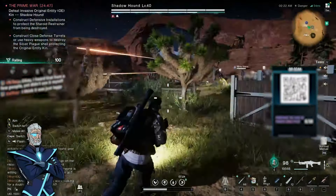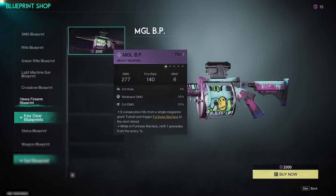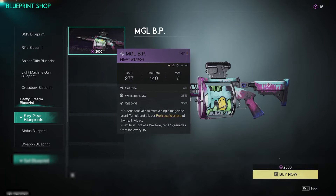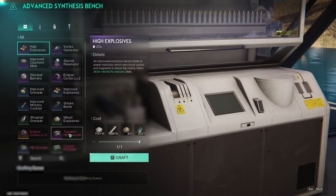Here's an additional way to deal Silver Break damage that costs only 2,000 Starcrumb: go to the Wisp Machine, select the Blueprint Shop, navigate to Heavy Firearm Blueprint, and buy the MGL. This is a heavy grenade launcher that, with six consecutive hits from a single magazine, grants Malt and triggers Fortress Warfare on the next reload — which refills one grenade from reserves every second. It's incredibly powerful, especially at Tier 5. Crafting grenade launcher rounds is much cheaper than rocket rounds — you get eight rounds per craft versus one rocket — and Fortress Warfare buffs the launcher further, with even more damage if you run a Fortress Warfare build.